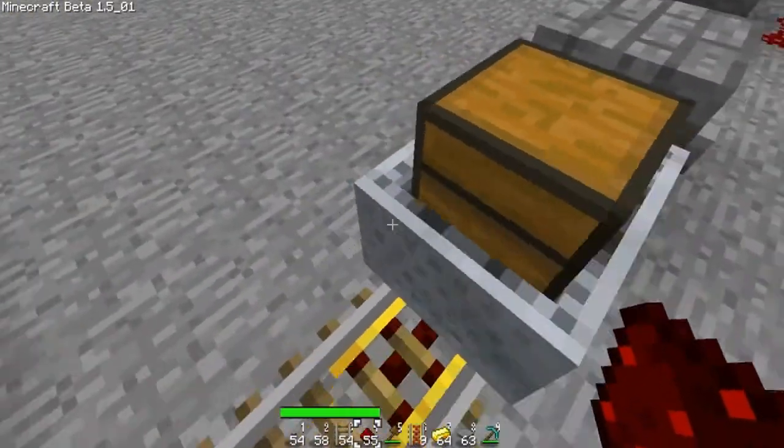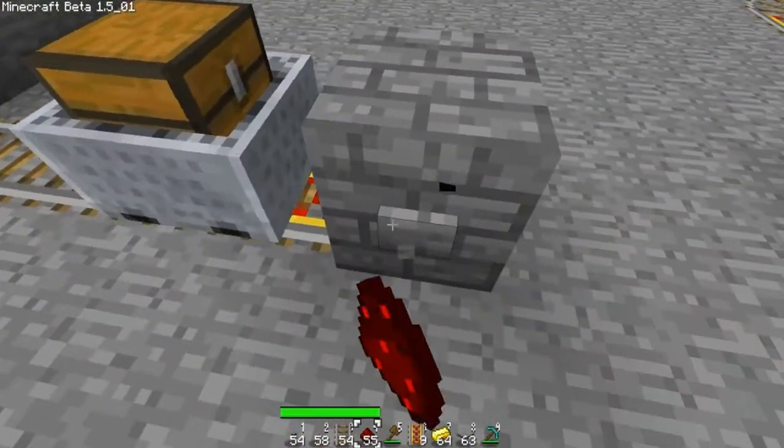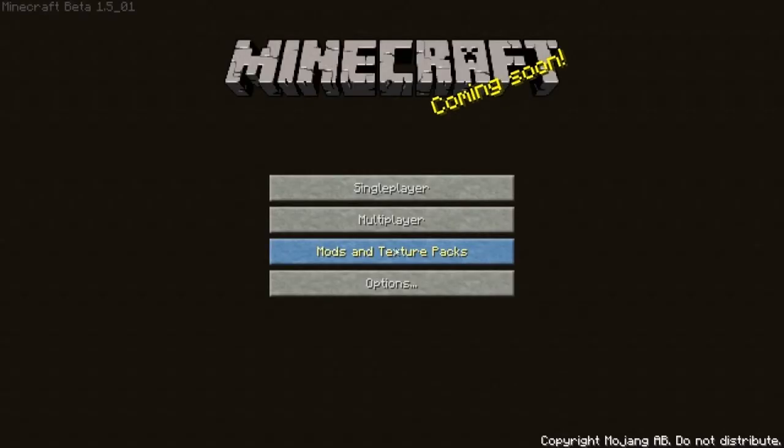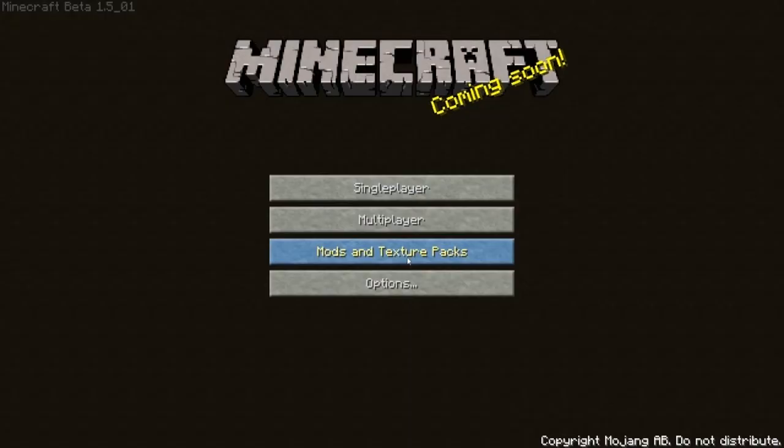Because I have two there now it looks like it's gone a bit wrong — there we go. Now let me show you — save and quit — modern texture packs, you will have my pack.